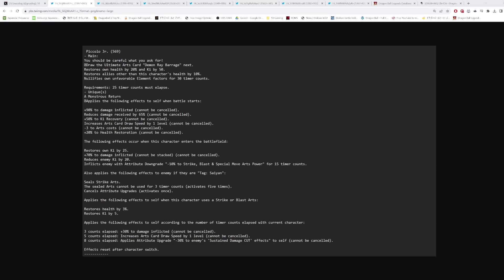Piccolo Jr.'s main ability is called 'You should be careful what you ask for.' It draws the ultimate arts card Demon Ray Barrage next. He gets 20% health and 50 ki. He also restores all allies' health by 10%, so he's healing the whole team. And he nullifies own unfavorable element factors for 30 counts — meaning he can go type neutral for 30 counts.